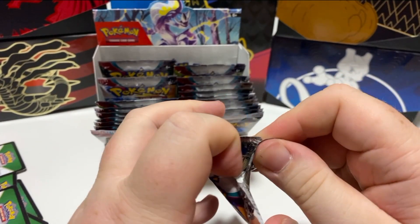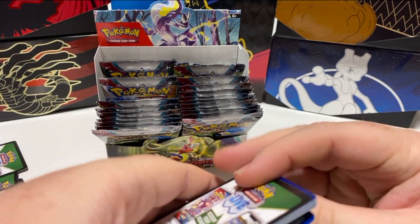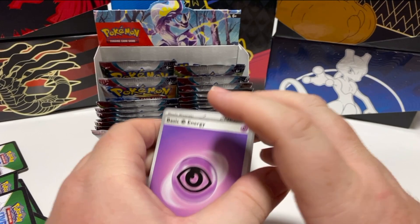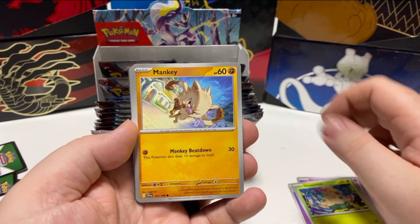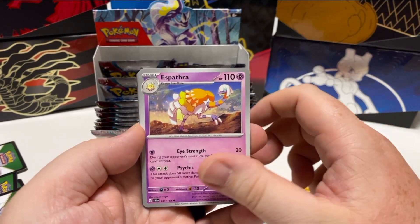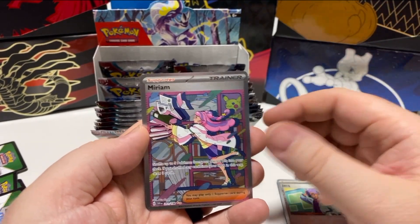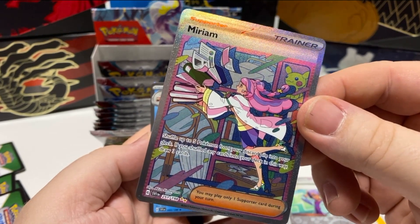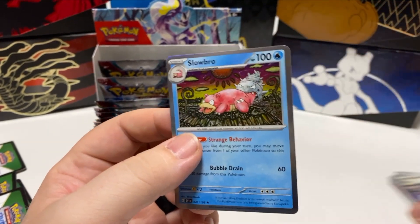Still chasing my crystallized looking Arcanine — that is my goal. Energy, Flittle, Shroomish, Anki — I think that's new — Karadek — also new for us — Espathra, Arvin, Acturn, Jack, Miriam. That's awesome — check that out, a really cool card. I think that might be one of the better cards in the set. And we ended up with a Slowbro hollow — that is great.